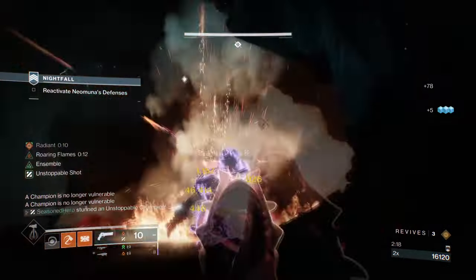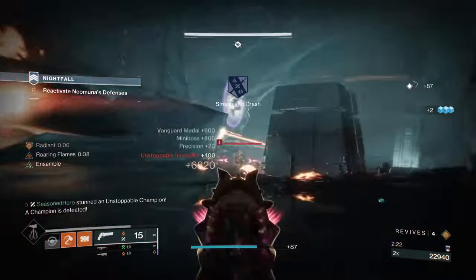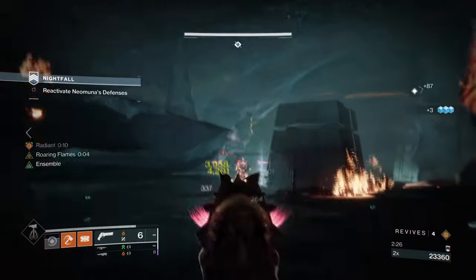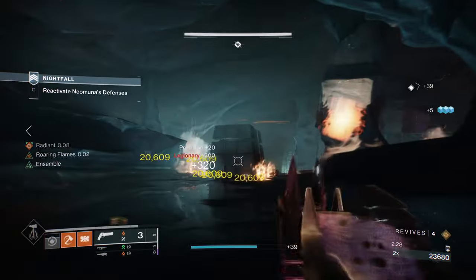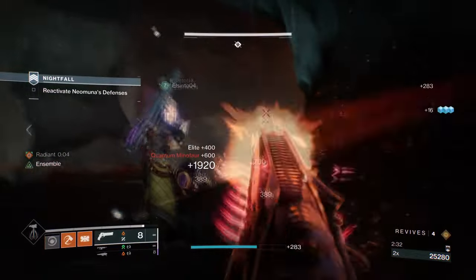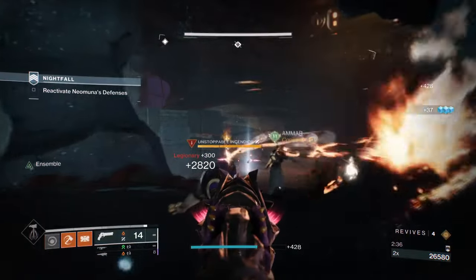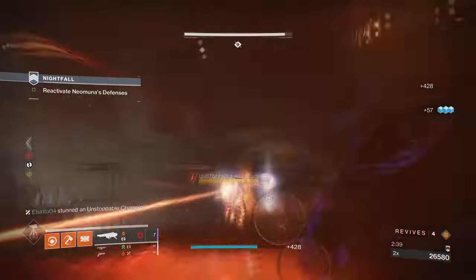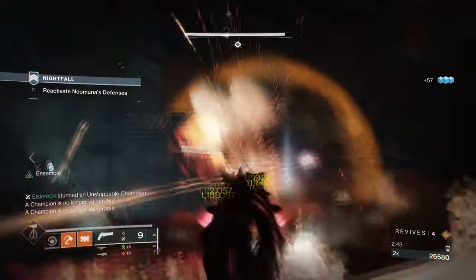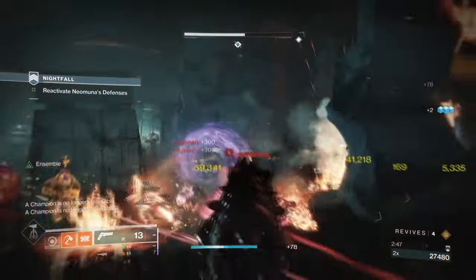For today we'll be covering the Ashen Wake and Dragon's Breath combo, which is highly slept on with how powerful it is for one player alone. By using the build you can get near instant grenades back via scorching conditions, high damage that steadily increases, ease of customization for both newer and older players, and an aggressive playstyle for those who enjoy running content fast and efficiently. It's straight to the point and easy to use.